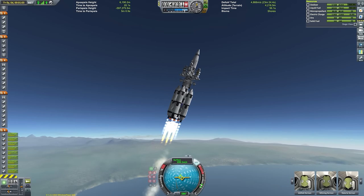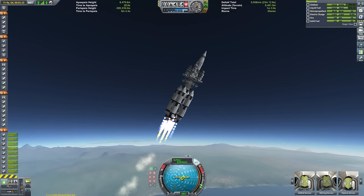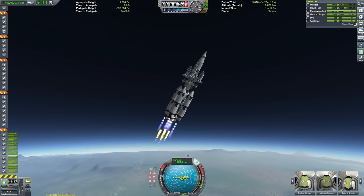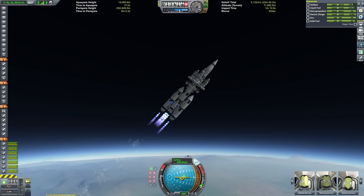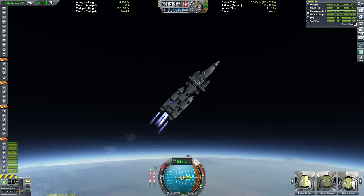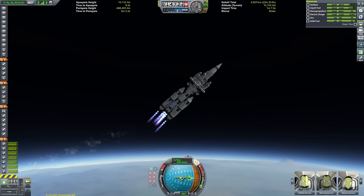Here we are ascending with a set of boosters consisting of Vector and Mammoth engines, which are technically just a cluster of four Vector engines. I went with Vectors due to their high thrust and high gimbal range, which given the incredibly poor aerodynamic stability of this rocket are a godsend for keeping us on course without flipping over. You'll probably see me fighting to keep things straight as we ascend through the atmosphere.